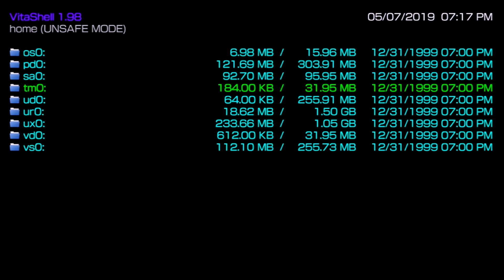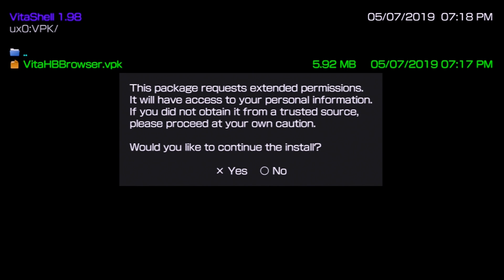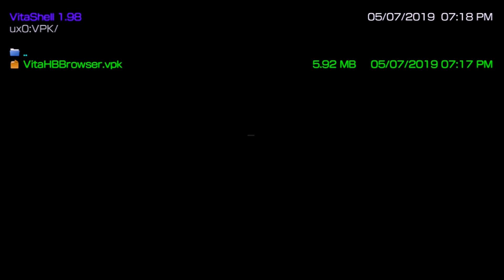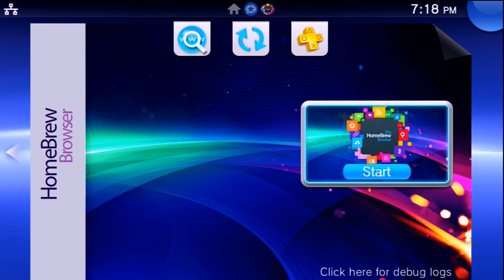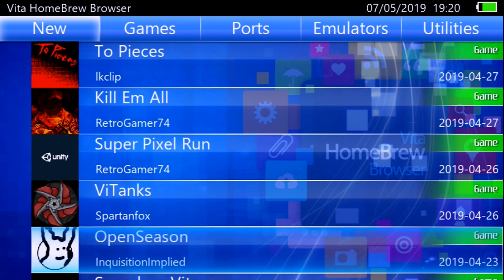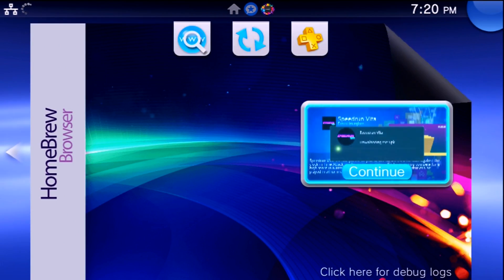Close the FTP client and go back to the Vita. Press Circle to cancel, navigate to ux0, find your VPK file, press X over it, and press X again to install the package. It will ask for extended permissions — press X to continue. You can then press Triangle to delete the VPK since you no longer need it. Press the PlayStation button and exit. A new piece of homebrew appears — the Vita Homebrew Browser — which lets you browse and download a bunch of homebrew directly to your system.